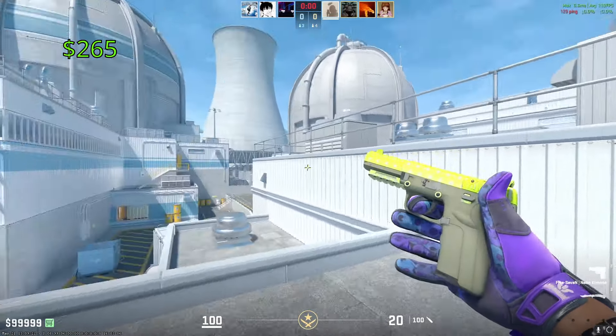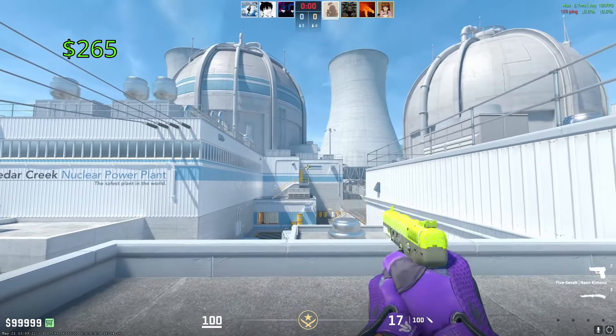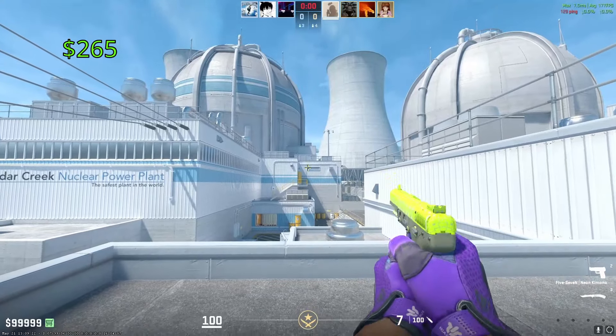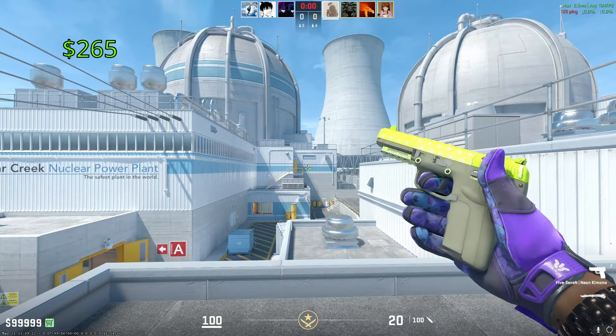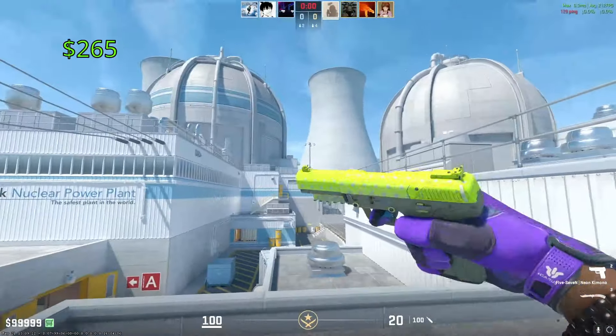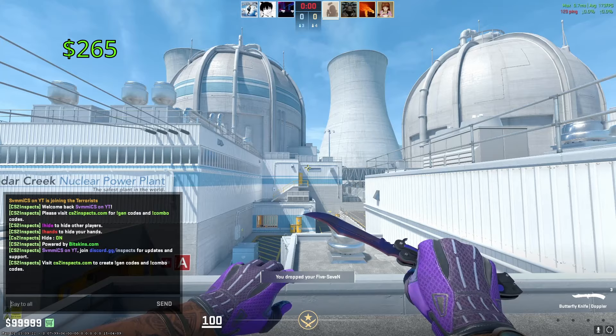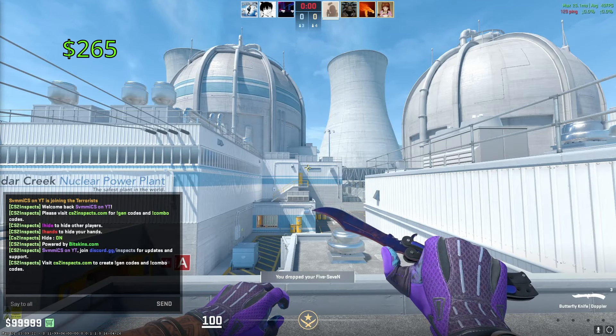For the Five-SeveN, we have the Neon Kimono. In Factory New, these are going to cost you around $265. It got released back in 2015 as part of the Rising Sun Collection. I'm not factoring in patterns into the price, but this skin is pattern-based — you can get ones that are more yellow and ones that are more white. A great-looking skin.